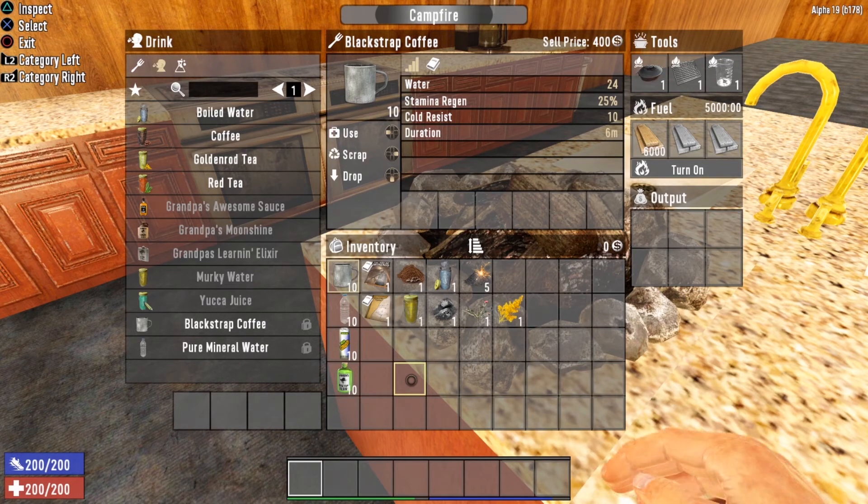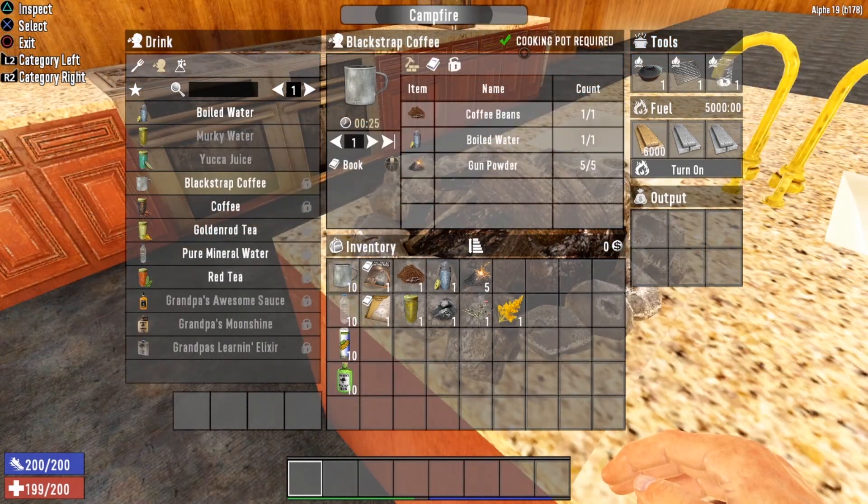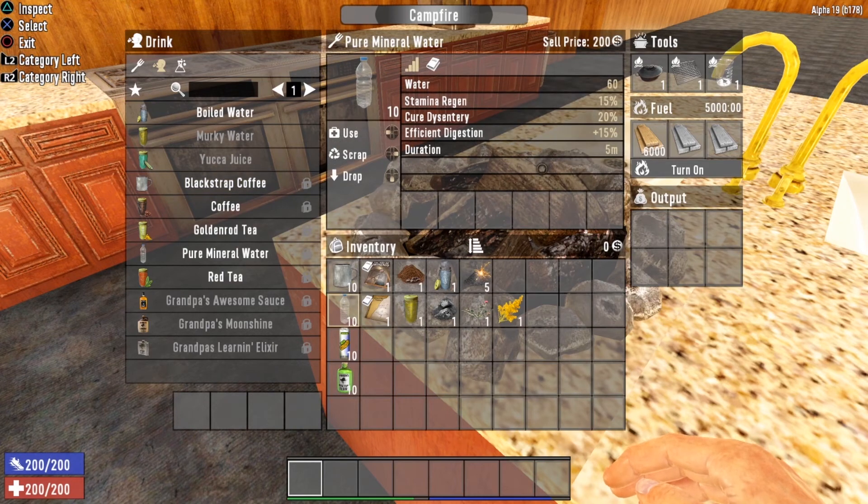There are a few more drinks that require a special book to unlock their recipe. The first is Black Strap Coffee, which requires finding Art of Mining Volume Four. Black Strap Coffee gives you 24 water, 25% stamina regen, plus 10 cold resist, and lasts six minutes. To brew it you need a cooking pot, one coffee bean, one boiled water, and five gunpowder.